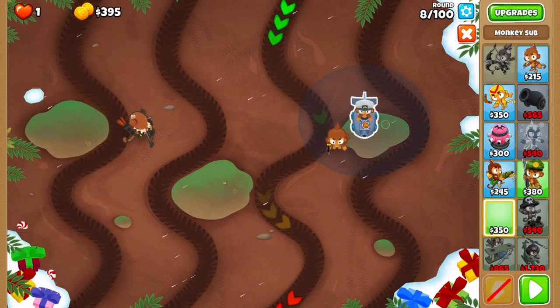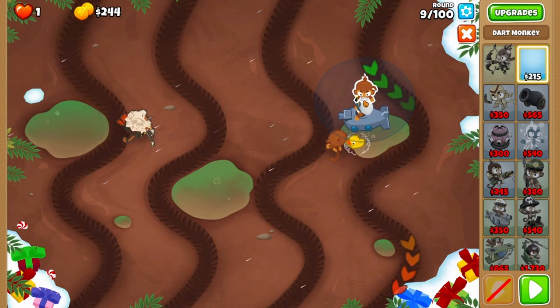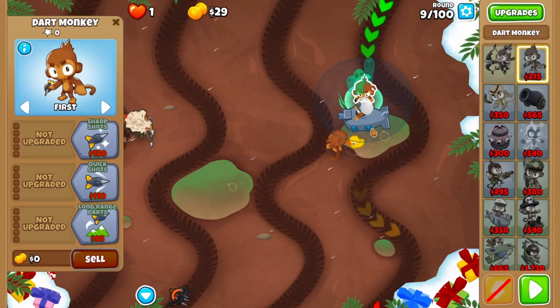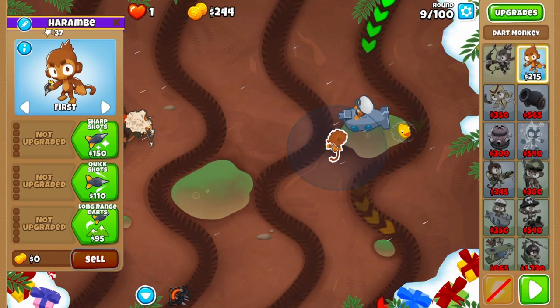The sub is a lot easier. Use the vision range to get in the right spot. Come round 10, place the dart with the eyes in the middle of the sub's hat — it's the best visual explanation I can give. It'll be set to last, and both the sub and the dart will be set to strong.